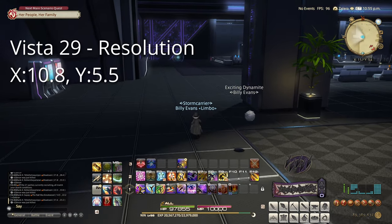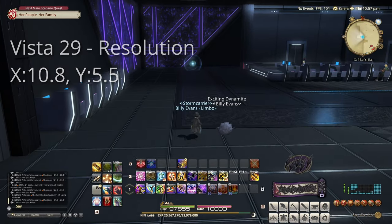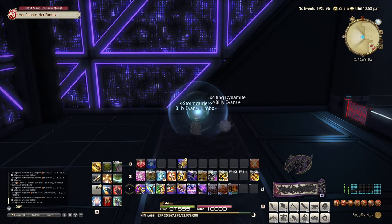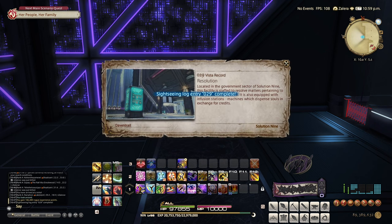Alright, so our first target, Resolution, at 10.8 by 5.5. This is in the southwest corner of the room with the Resolution Map Marker. Go ahead and use Lookout, and you'll get this one unlocked.